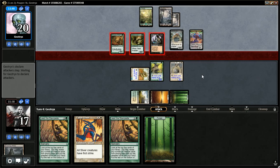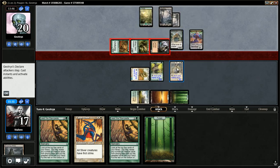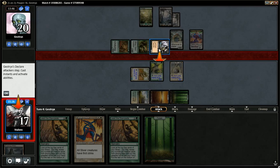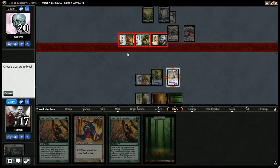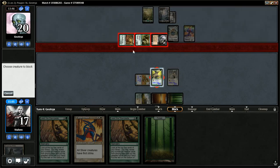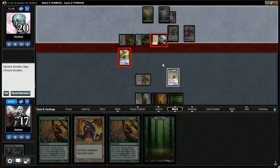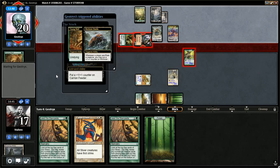He's getting in with the 1/1, the 2/2, and the 1/1. If I block something, he's going to sacrifice it for the Carrion Feeder and make the Beetle bigger. I could just take the four. He probably has Tragic Slip. I don't really want to block the Carrion Feeder because he just has to sacrifice two creatures to make it bigger, and I don't want to lose my Sinew Sliver. Even if he has Tragic Slip, he can trigger it with Carrion Feeder. I think this is probably the safest route — I'm sure he has tricks.